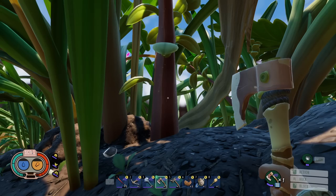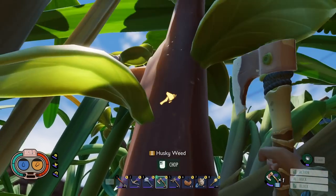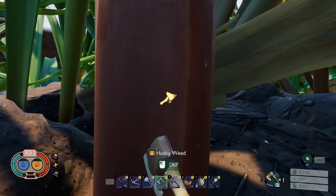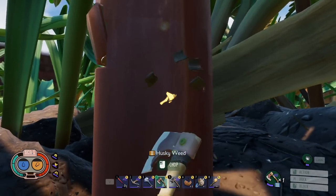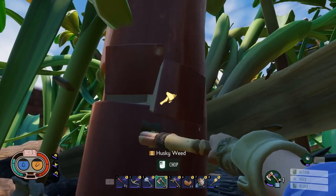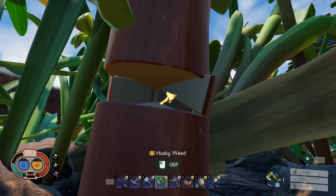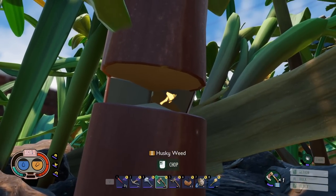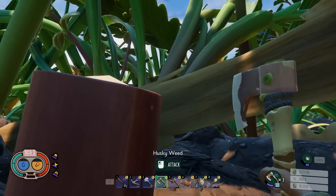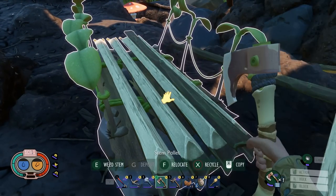The next one that goes along with that is fewer chops to cut down clovers, grass, and weeds. Here's a husky weed — let's see how many hits it takes. It took around 19 hits to break that down, and it did drop quite a few weed stems, which is great. However, we would like to see it take fewer hits to chop things down.